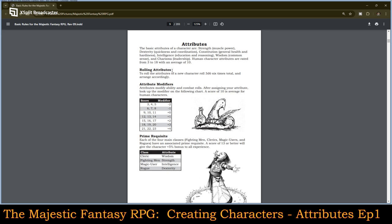Rolling attributes: to roll the attributes a new character rolls 3d6 six times and arranges accordingly — arrange as you wish. Attributes modify ability and combat rolls. After assigning your attribute, look at the modifier on the following chart. A score of 10 is average for human characters. The rollable range goes from a minus 2 up to as high as a plus 3.